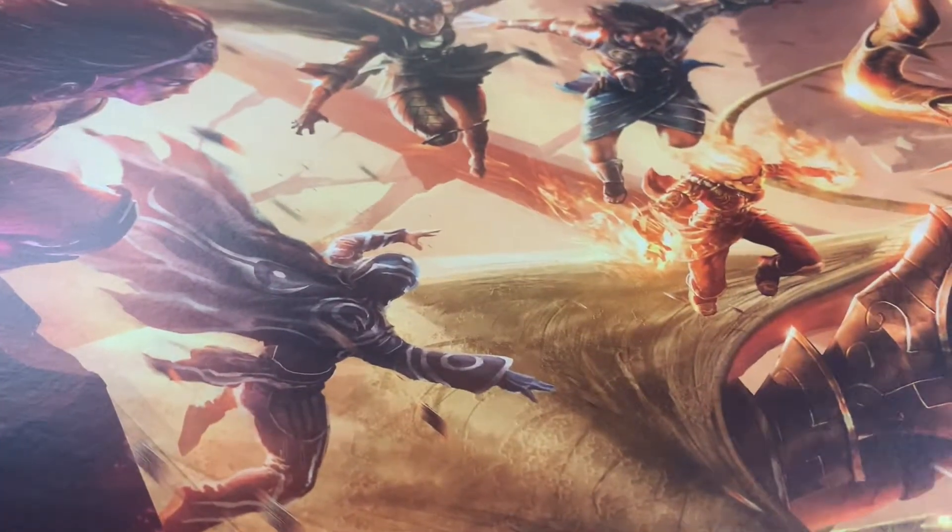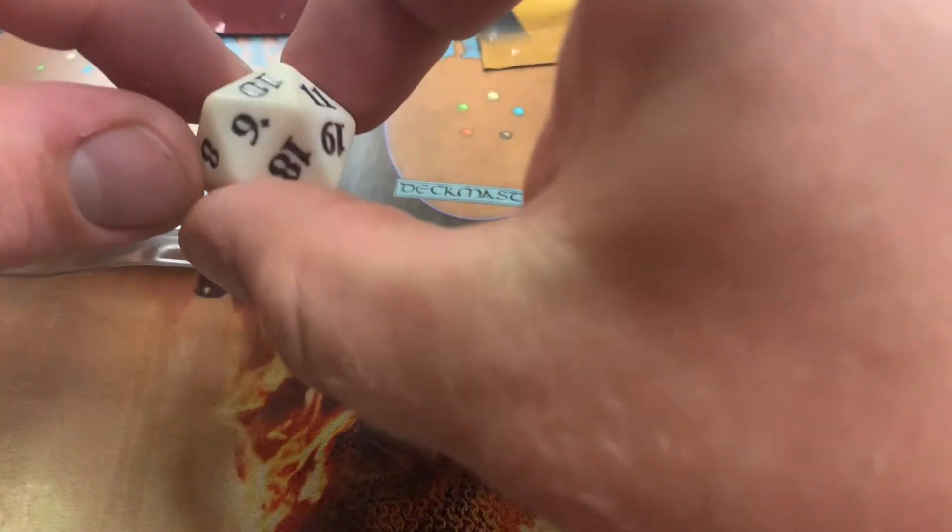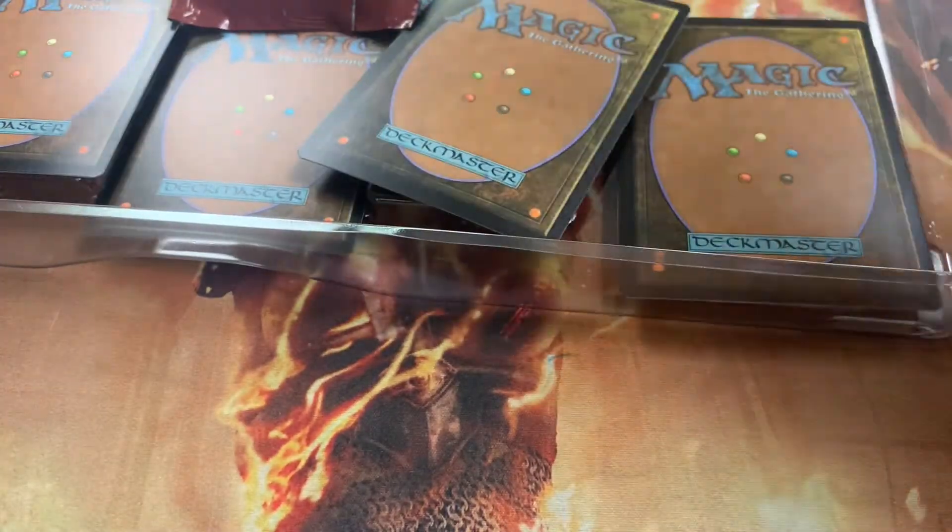We got Nicol Bolas fighting the Gatewatch! So let's get into this kit. Rip through this plastic and we got ourselves a fun little die. Looks like it's going to be another one of those planeswalker-y dice. We got some boosters.